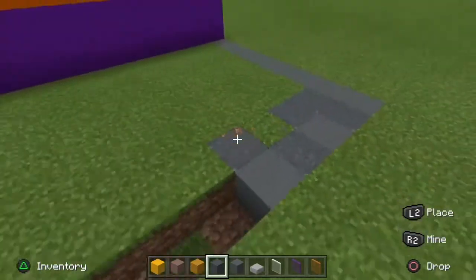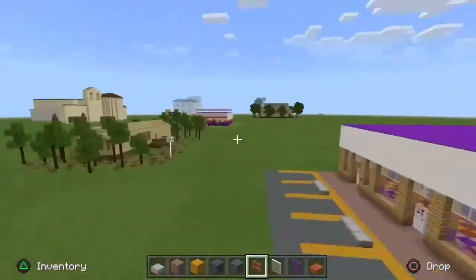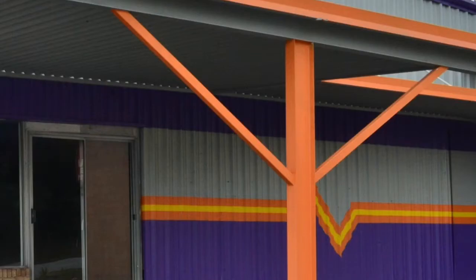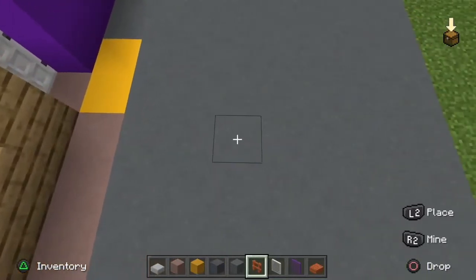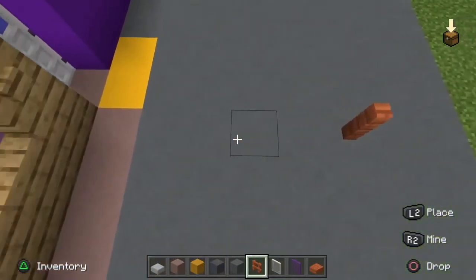Grab whatever block you want — I'm gonna choose cyan. You could even go ahead and grab some powdered concrete to impersonate some dirty old road, but I'm just gonna keep it slick and act like this is a newly built building. Now we're gonna get started on the overhang in front of the side door entrance: three, four, five, six...